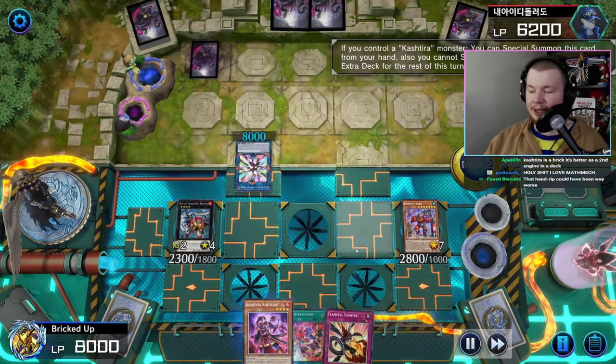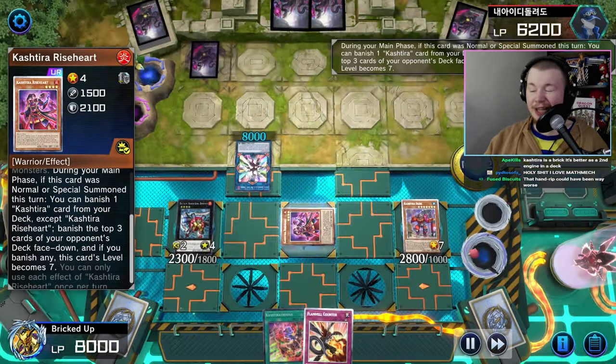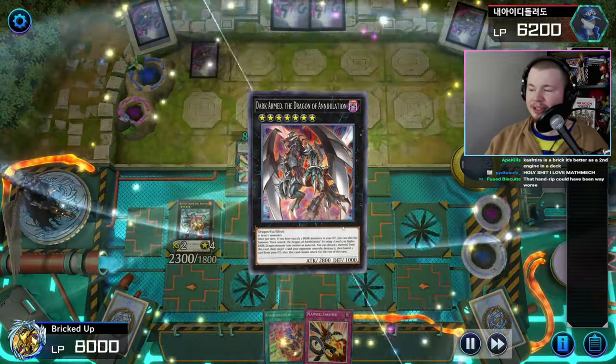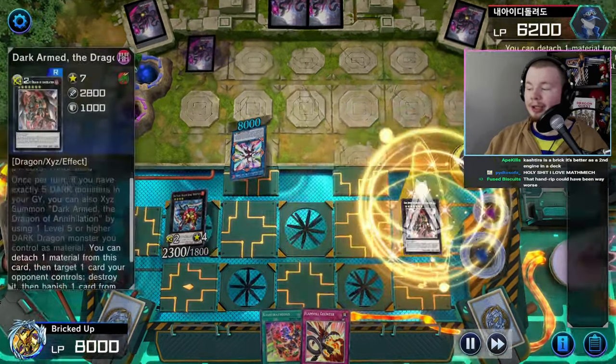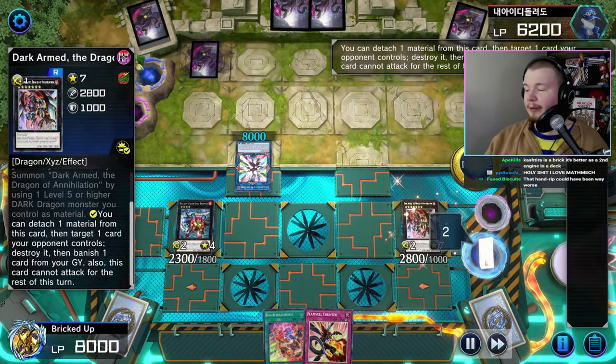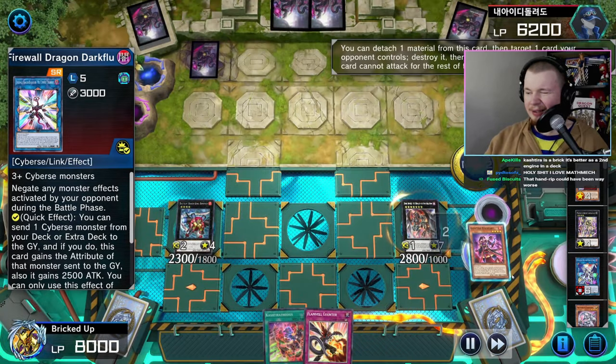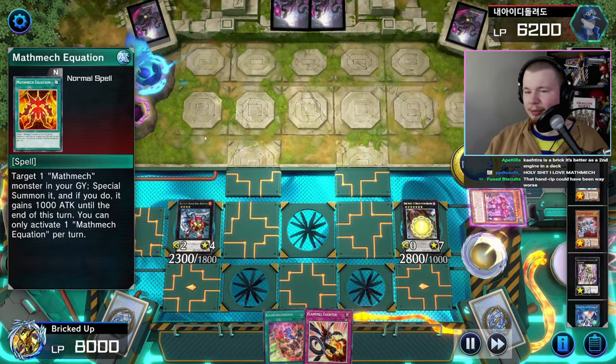We search Kashira Rice Heart since King Dempsey can search any fire warrior. Banish the Scare Clock Kashira, make level seven, go into Dark Arm Dragon of Annihilation — really good. Detach the Ogre to pop the link, detach Rice Heart to pop the back row — that was Equation.